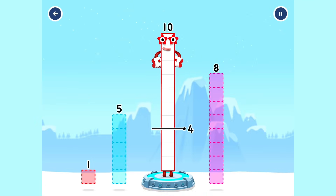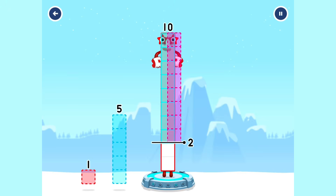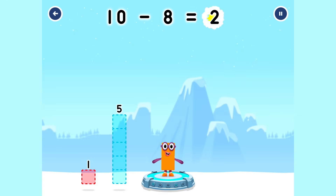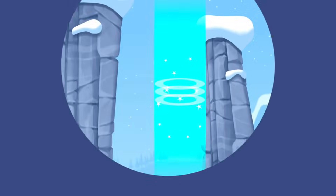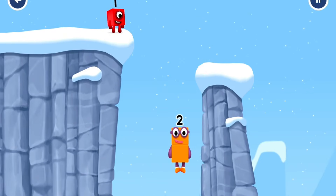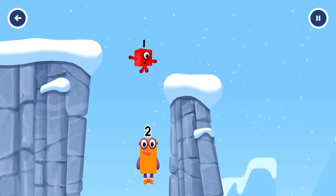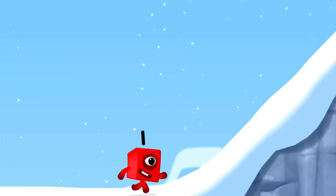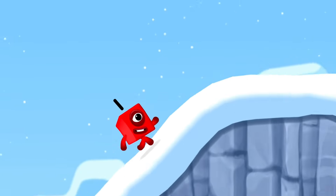Take number blocks away from ten to leave two. Eight. You got it! Ten minus eight equals two. Good job!